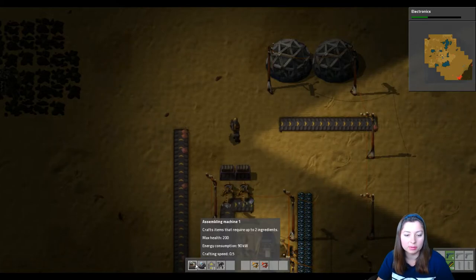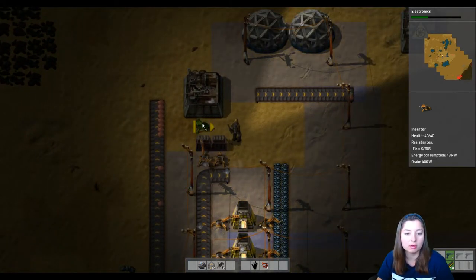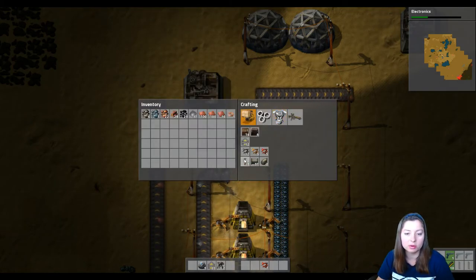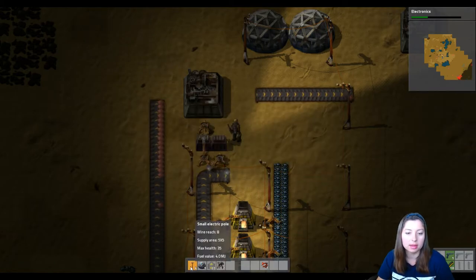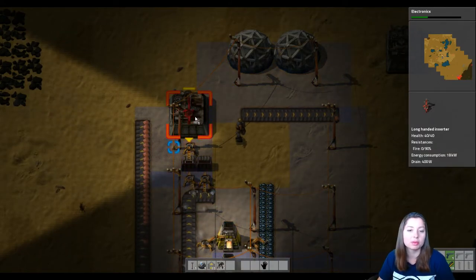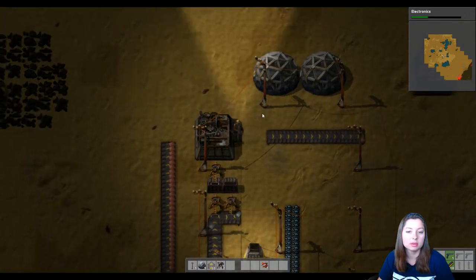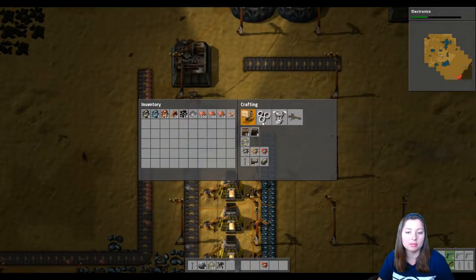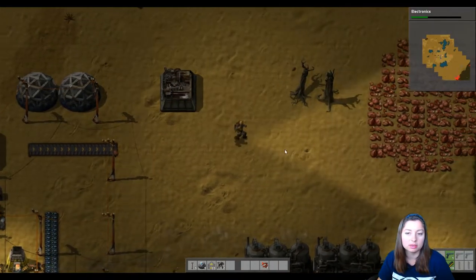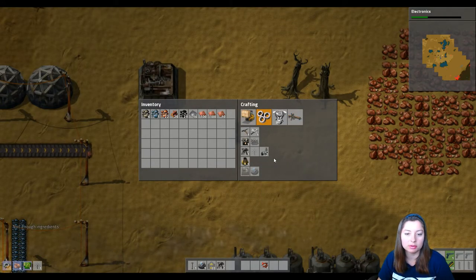I need to actually space this up more. In fact I can have these get put on the assembly line by hand. Let's have this stop right there. We're gonna take an arm and have this make gears — that's its job now but it needs power. Now it has power, so this now has gears. The long arm I don't think can reach all the way through this. We don't have underground conveyor belts yet.